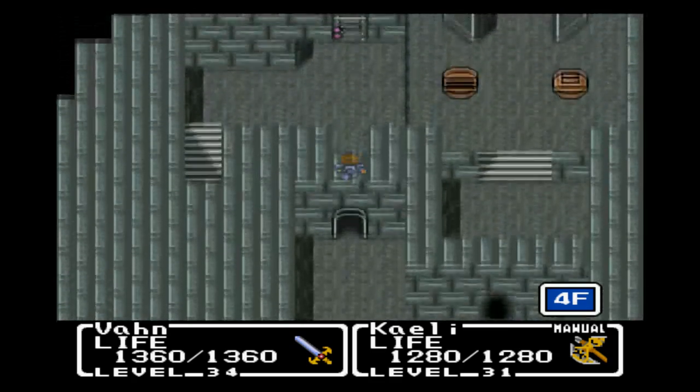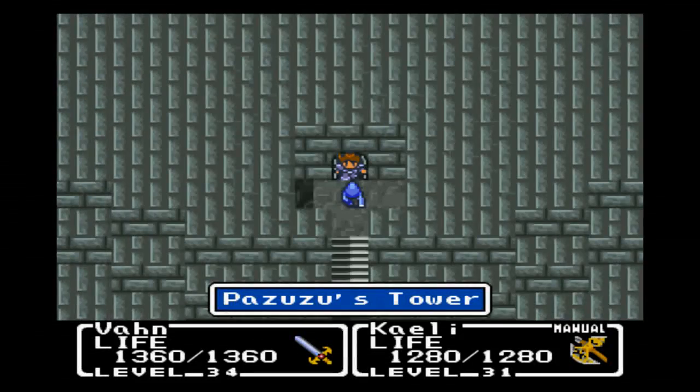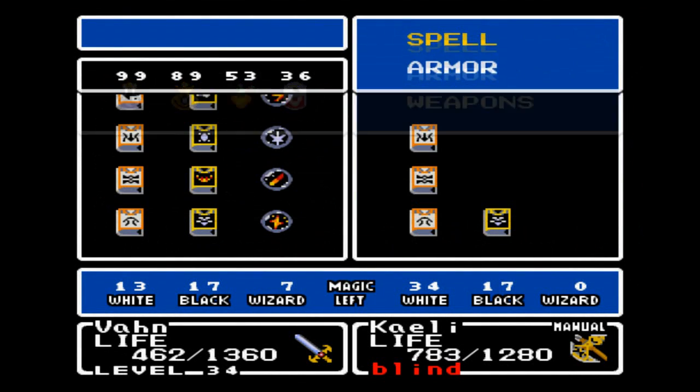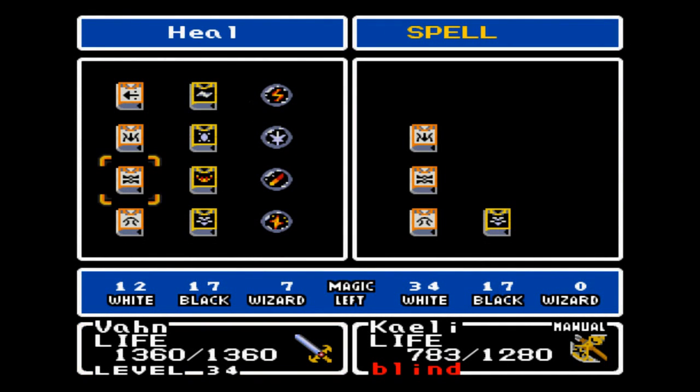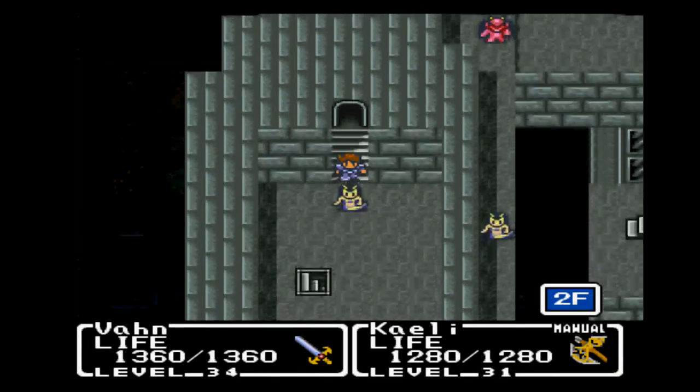Alright, so anyway, we're gonna go this way and down the stairs. More enemies — looks like a big staircase, so we're gonna clear it out. Alright! We cleared the staircase and went down the end of it. But that's okay. And down here we have more enemies!